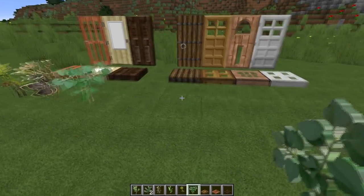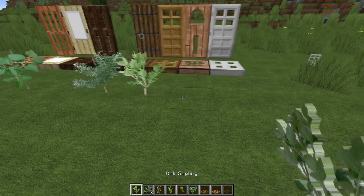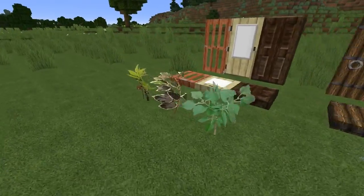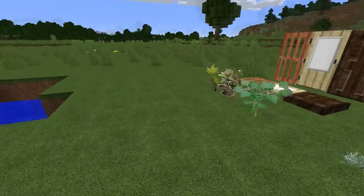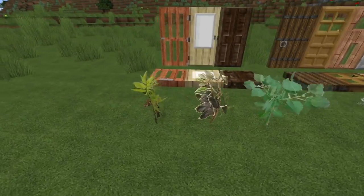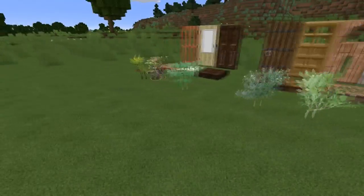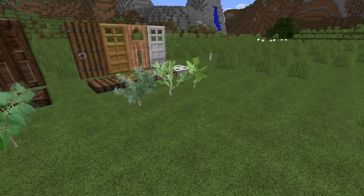I'm extremely excited about my saplings. One thing that really bothered me in R3DCraft is having all this amazing photoreal stuff with a default birch sapling right in the middle of your screen. But now we have photoreal saplings — they're a lot taller than the default, but saplings in real life are four to five feet tall, so I have no problem with the height. It's probably one of my favorite parts.